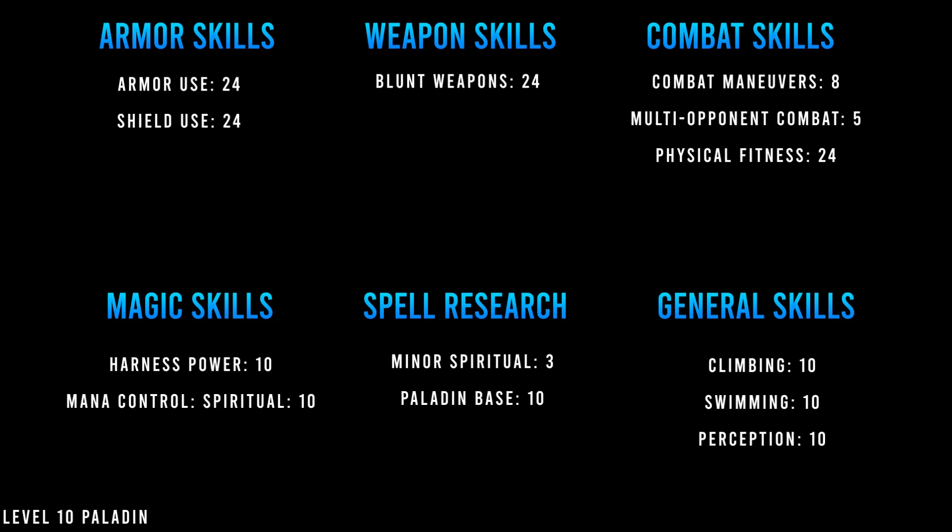The level 10 paladin sees 24 ranks of armor, shield, blunt weapons, and physical fitness. Combat maneuvers is sitting at eight only because I ran out of points. I put five ranks into multi-opponent combat for M-Strike, but you could put these points into Swim instead. On the bottom, we have three ranks of spiritual spells, while the other six skills all sit at 10 ranks.